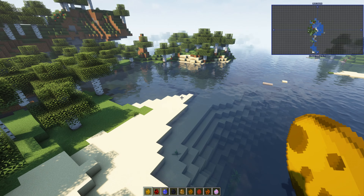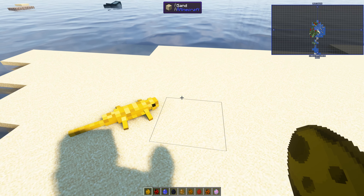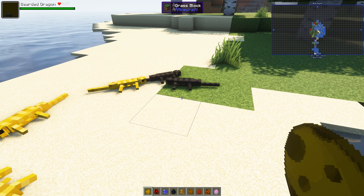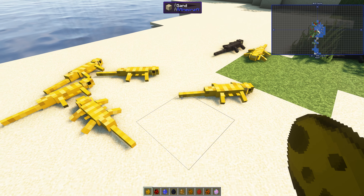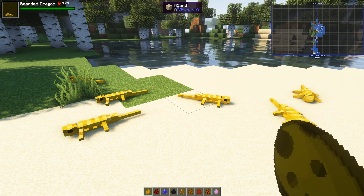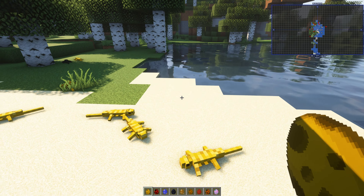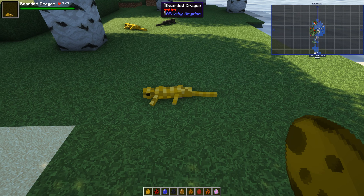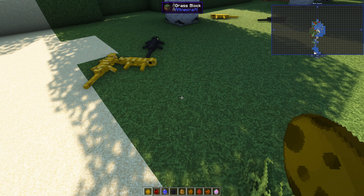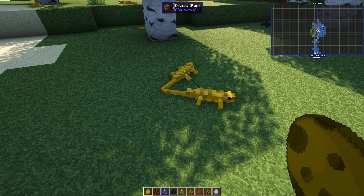First up, we have a bearded dragon. This is a bearded dragon — it's got breathing animation. There's a yellow one and there should be a black one — so there's two types. I do like the breathing. The noises are from ambient sounds; all the mods included in this video are in the description. There's that black one there. It moves — they only just started moving. Zim was saying he's playing around with the animations.